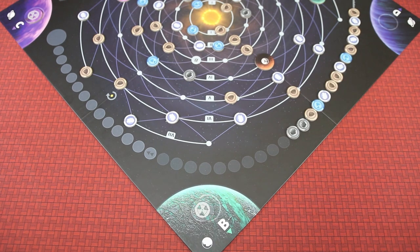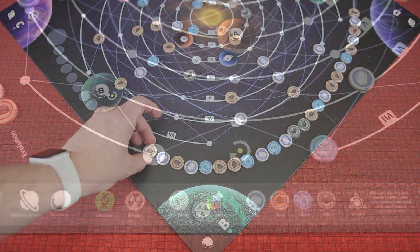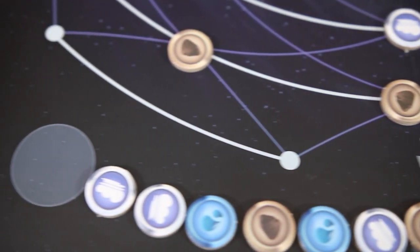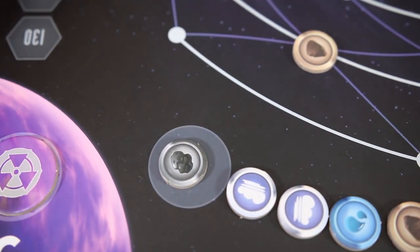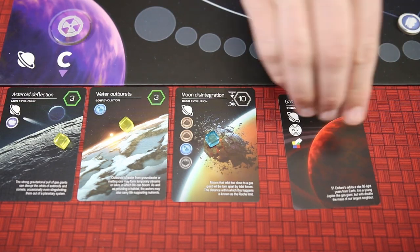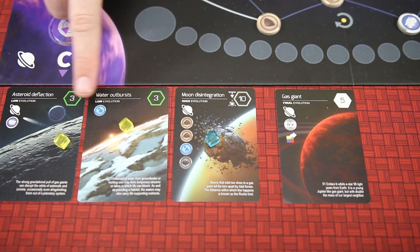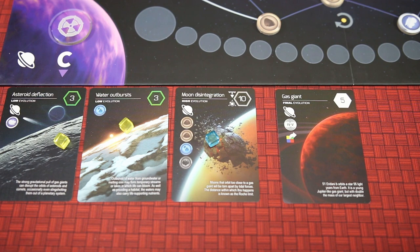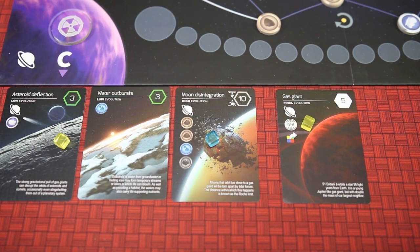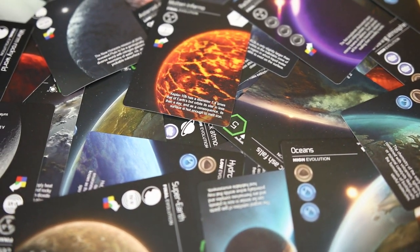As more cards are played, more matter will be added to the evolution track, and when it hits the double arrow space, evolution accelerates and now matter tokens may be moved two spaces instead of one. And once the evolution track is completely full, the final turn begins. Now final evolution cards may be played. Players will need to meet the requirements and play them to specific planets just as they do for other cards, but they will need to have already played a card to that planet to play a final evolution card there. They will take one of their player markers from a card on that same planet and place it on the final evolution card. And once all players have finished their final turn, the player with the most points will win.